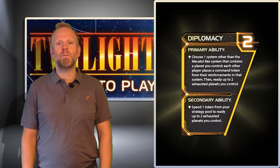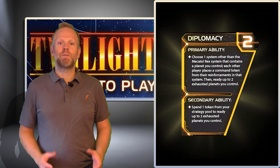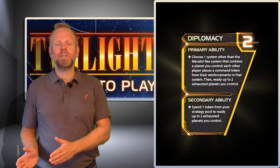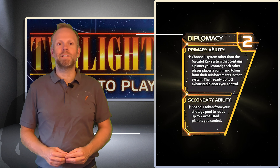The Diplomacy Strategy Card is the second one in the initiative order. It has two primary abilities. The first one is that you can defend a system, and the second one is that you can unexhaust up to two planets. So let's have a closer look at these two abilities.